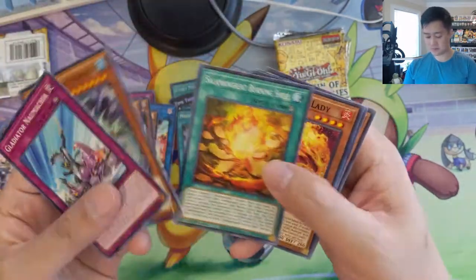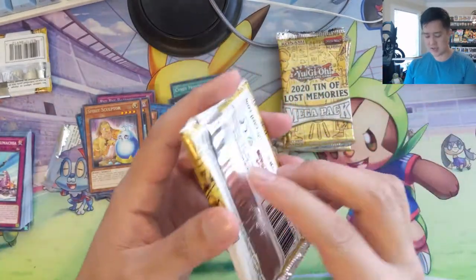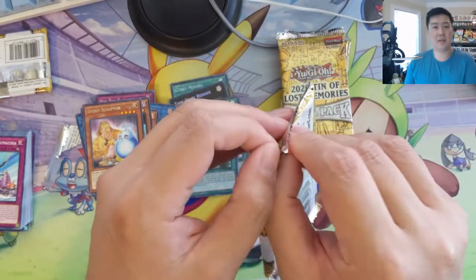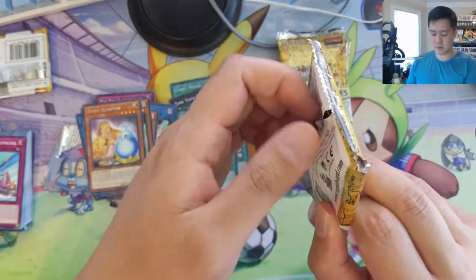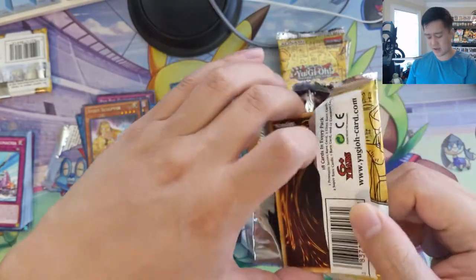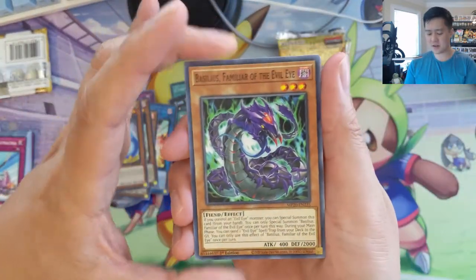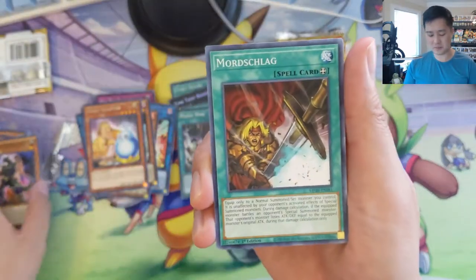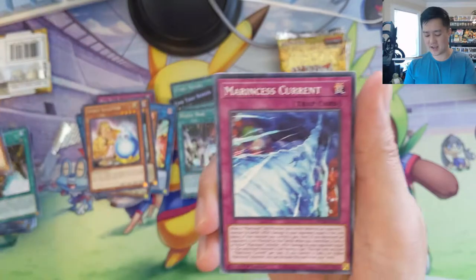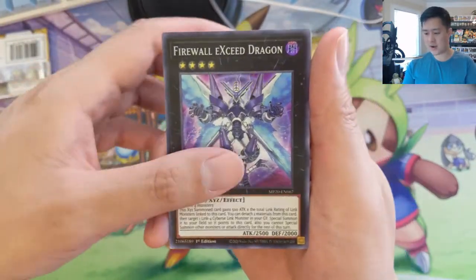Schmetta, Omni Dragon, and Spirit Sculptor. I feel like they put these cards in this set just to make them more readily available for players. Even though we don't play competitively, we'd still like to have the better cards as collectors. There aren't too many old-school cards — a lot of reprints just have Blue-Eyes or Dark Magician again and again. I'm not sure if this set has that. Firewall Exceed Dragon.